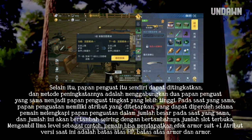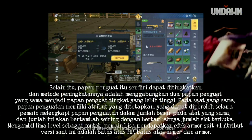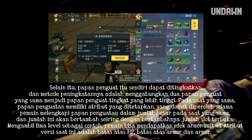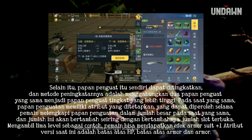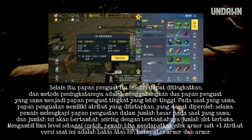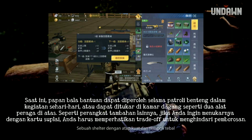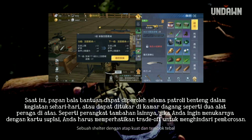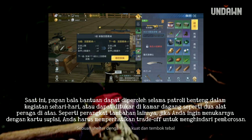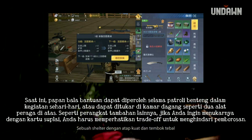The amplifier board itself can be operated. The method is to combine two of the same amplifier board into a higher level amplifier board. Currently, reinforcement boards can be obtained during fortress patrols in daily activities, or exchanged at the Chamber of Commerce like the two props mentioned above.